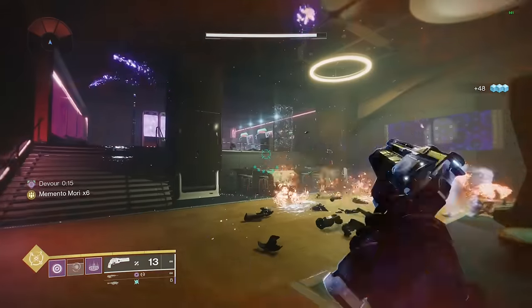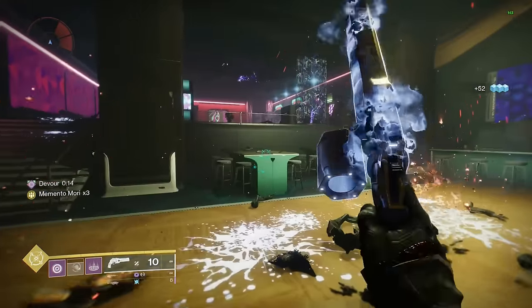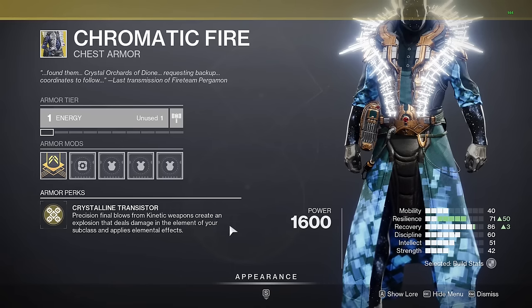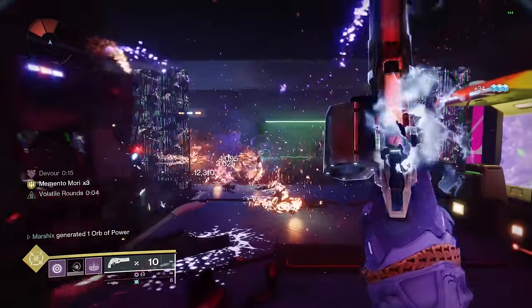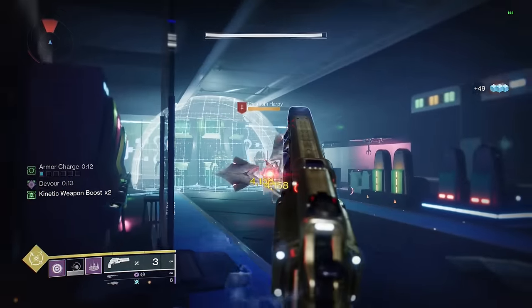Do you like double explosions? Ace of Spades has Firefly, so precision kills will make enemies explode, on top of the damage buff from its main perk Memento Mori. But you can actually double the amount of explosions with Chromatic Fire. With this, all precision kills with Ace of Spades will explode once with Firefly and a second time with Chromatic Fire. Not only will you get the damage of two explosions, but one will be solar and the other will match the element of your subclass.